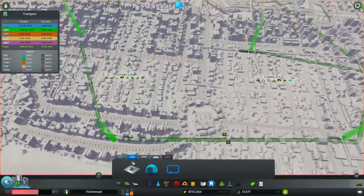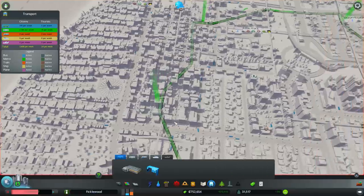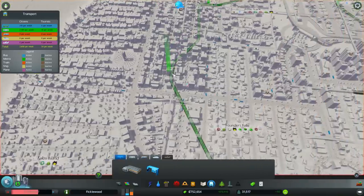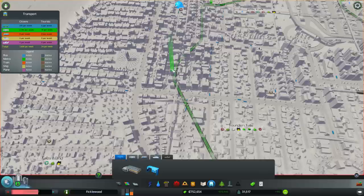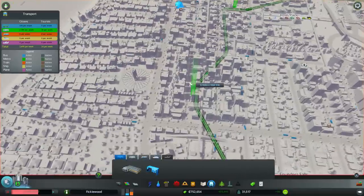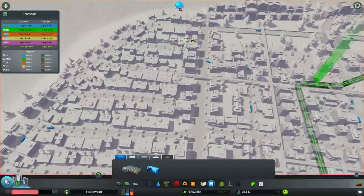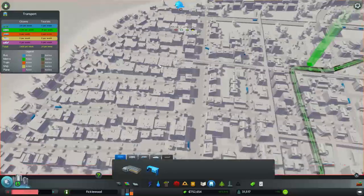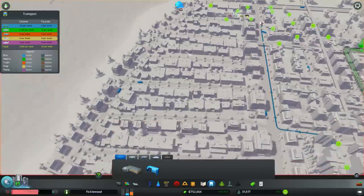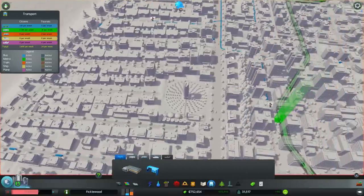Now on to buses. Buses are going to be our general feeder routes — we want buses to get people onto our metro system, because that's ultimately where we want people to be. It's not just getting to the metro, it's getting from the metro too. If people have a good way to get where they're going without driving, and it's too far to walk, we definitely want to use that. So we're going to make a new line right here next to our metro station and start tapping into these places.